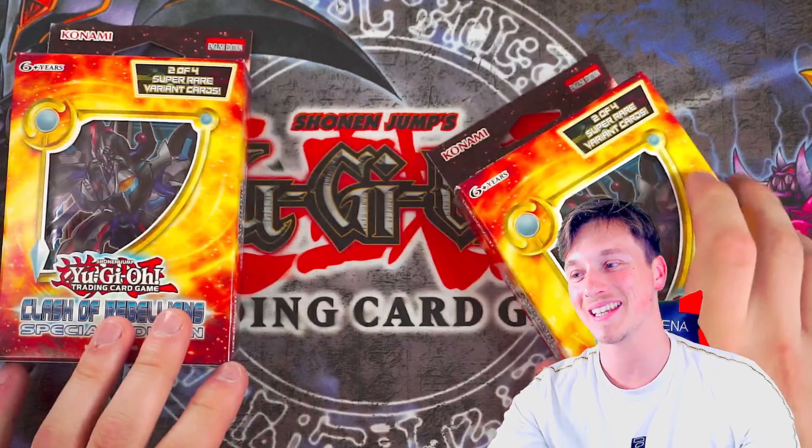Six packs to go. Can we get a Chicken Game or the ghost rare? I think I really do need the ghost rare to win. Performage Hat Trigger, Deskbot 005, Performage Soletuga, Side Effects, Sky Dragoons. We got an Absorb Fusion — I think this is an expensive one, like $10 to $15. Really good start.